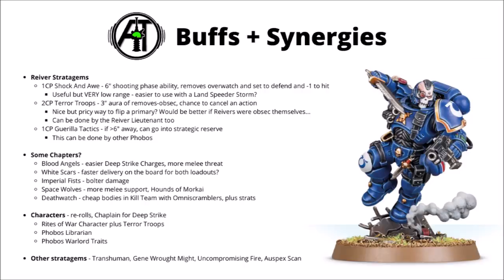Perhaps the best option they have is the 2CP one: Terror Troops. This one makes those Reavers scare the opponent so badly that they forget to hold their objectives — it's a 3-inch aura that removes Obsec and gives you a chance to make an enemy action fail if they're halfway through doing one. Removing Obsec seems like it could be quite reliably useful. The theory is that if you have both a Reaver squad and an enemy unit with Obsec on a primary objective, using this stratagem might make the difference between whether you hold it or whether they do, potentially giving you a 5 victory point swing. I think this would be more useful if your Reavers could get Obsec, which in the vast majority of Space Marine armies they don't, but it could pair really nicely with a Space Marine character with Rites of War.